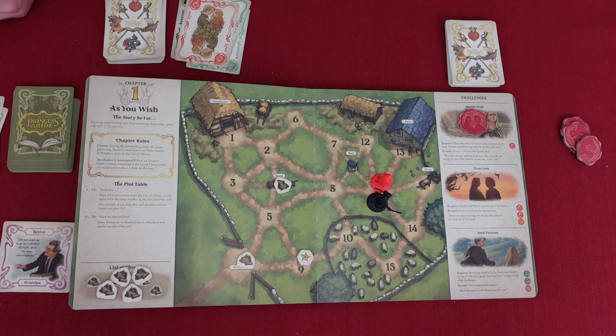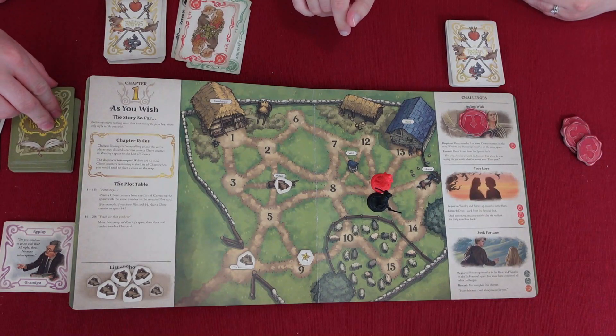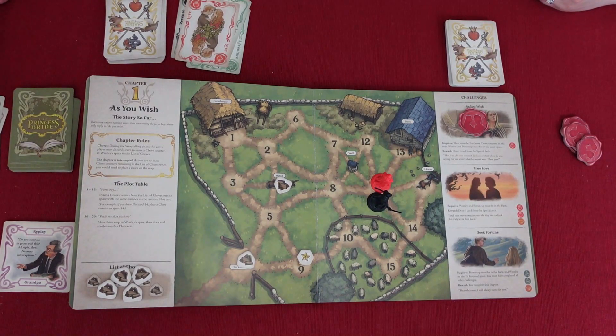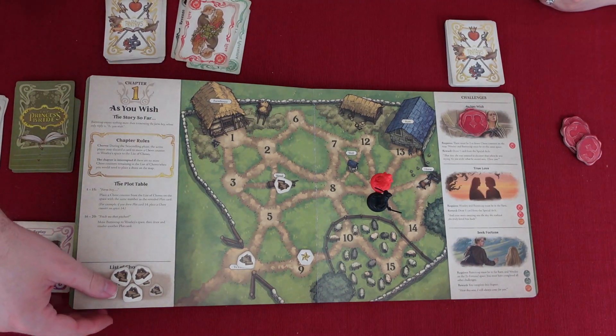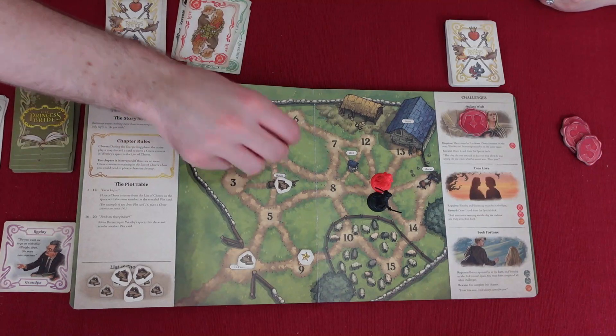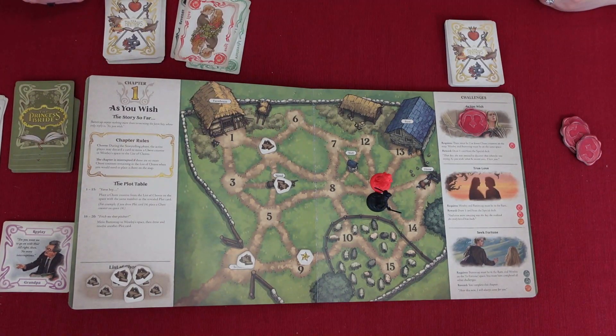Now for plot 20: they're already in the same space, and then we draw another card. We put a chore token onto number two. Even though we accomplished 'as you wish,' we don't go back to that, right? No. It's been a really long time since we've played this game — you completely forgot how to play. We played it like twice, if I remember correctly.